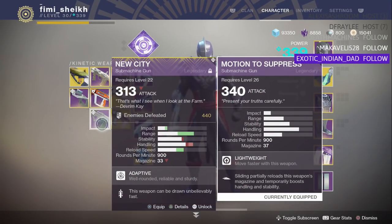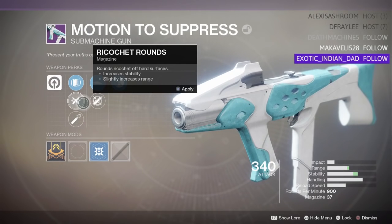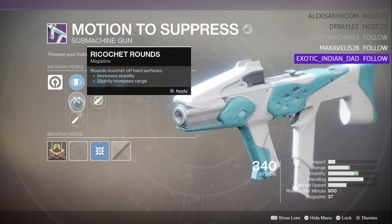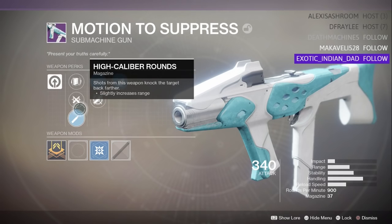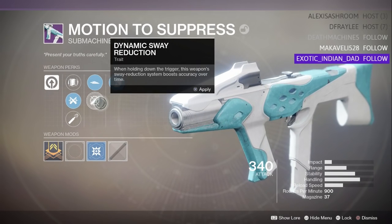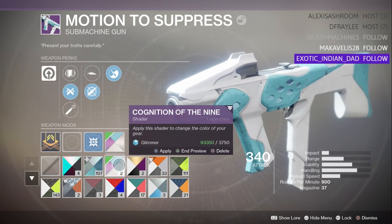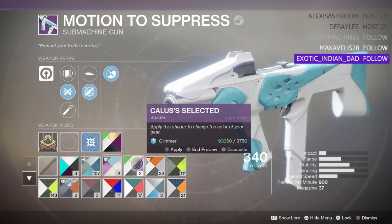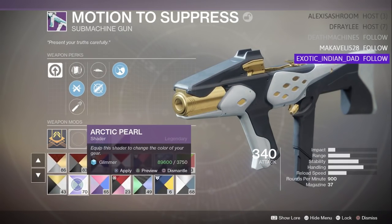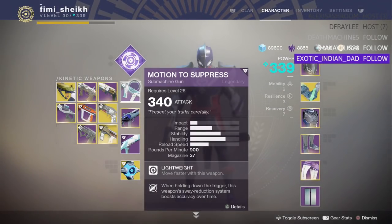The New City is Adaptive frame and this is Lightweight, so it's a bit different. New City has like double the range, which is interesting. Looking at the perks — they've definitely switched things up. You have a choice between Ricochet Rounds or High-Cal on the first barrel column. Then Sideways and Dynamic Sway Reduction — I'd go with that. Zen Moment is a good perk too; this could actually be a good gun. With a shader on it, that looks cool, I'm liking that. I might get a weapon review out tonight or tomorrow — I really like this SMG.